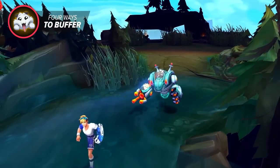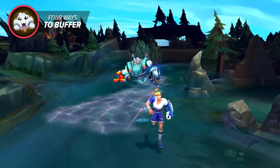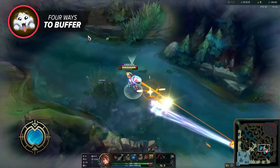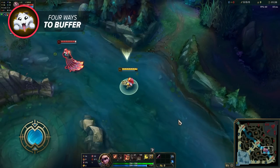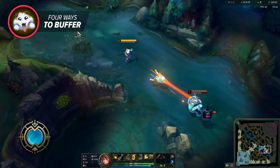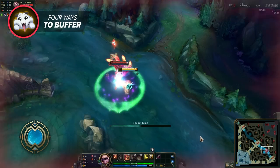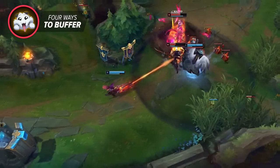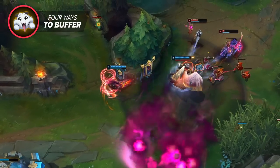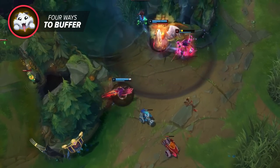The second buffer trick is using abilities to negate CC — this is pretty champ specific. Only a couple of champs like Ezreal with his blink and Tristana with her jump can do it, because they have an uninterruptible cast. If they're CC'd during the cast, the mobility goes off after anyways. You use these to keep yourself safe usually, but you can also use it to block CC for allies in a pinch. For champs that can't use a mobility spell to escape CC, you can still use damage spells as a buffer to trade back while the CC is on you.